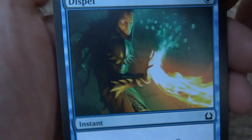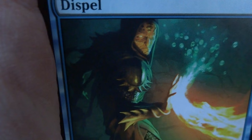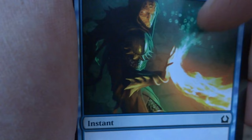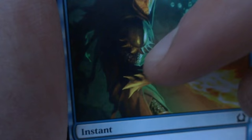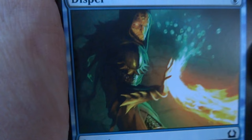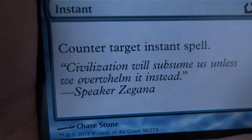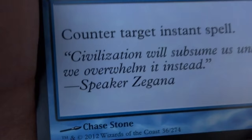Looks like I got a Dispel — just one blue, counter target instant spell. That's what he's doing, just taking that fireball or something and turning it into bubbles, like it's nothing. Very cool. You notice he's deflecting it, then you realize he's actually just stopping it. Interesting armor, almost reminds you of crab legs or something. Very cool art, just depicts it perfectly. Instant: counter target instant spell. Drawn by Chase Stone — a very good card for countering instants.